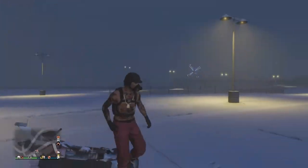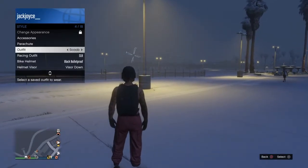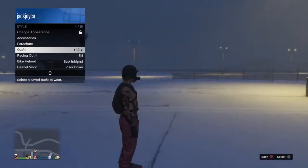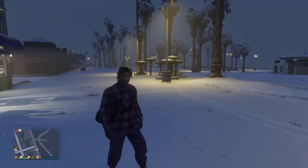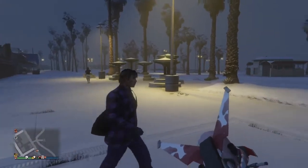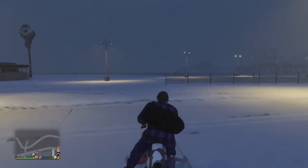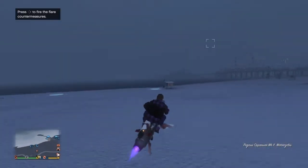From there, what you want to go ahead and do is make sure you have the outfit with the duffel bag on equipped. In this case this has got a black duffel bag on. From there, what you want to go ahead and do is get on your oppressor.